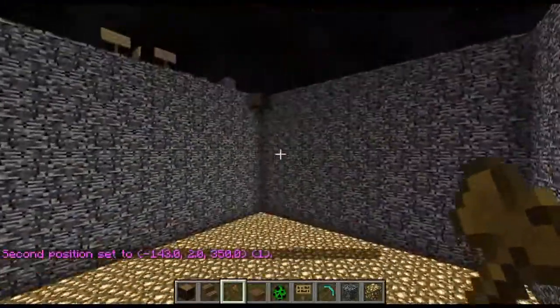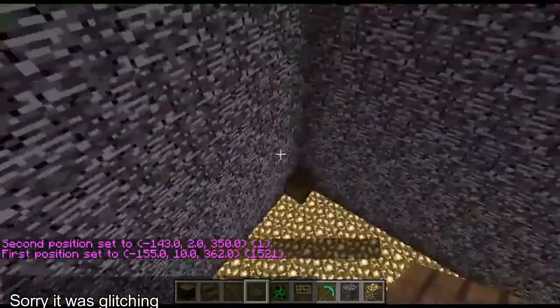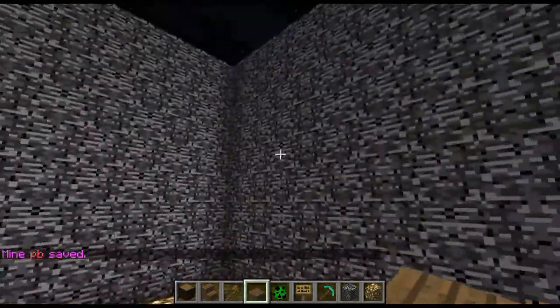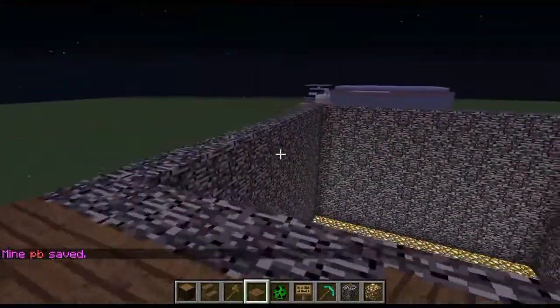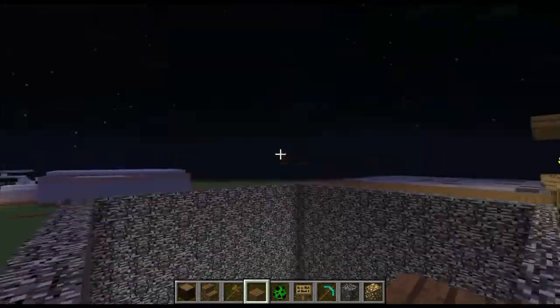Okay, there we go. Right click and then left click — I was just glitching for a little bit. Slash mine create PB for Prison B. You can name it anything you want. I did PB since it means Prison B, and Prison A is over there.